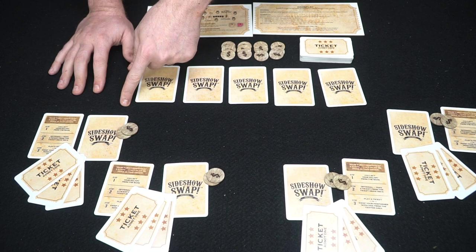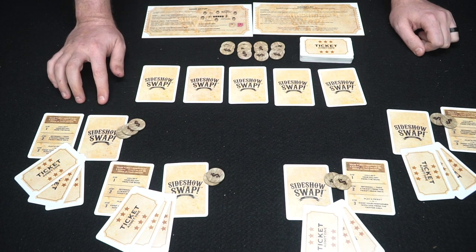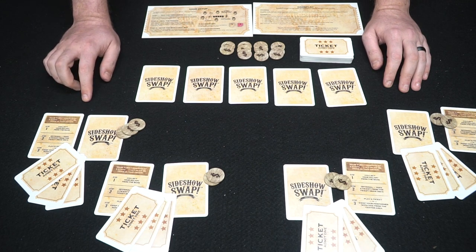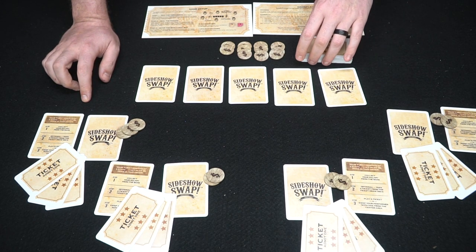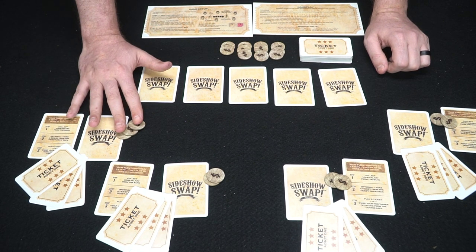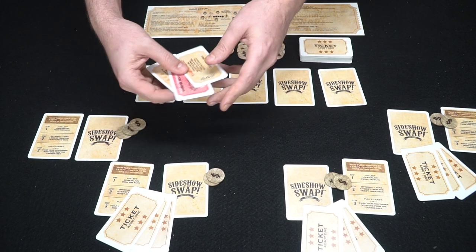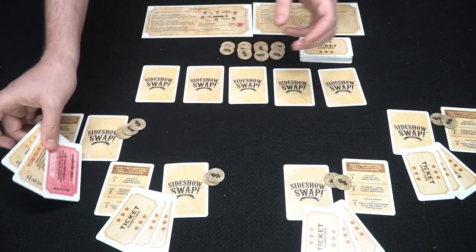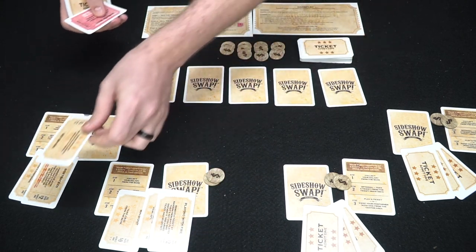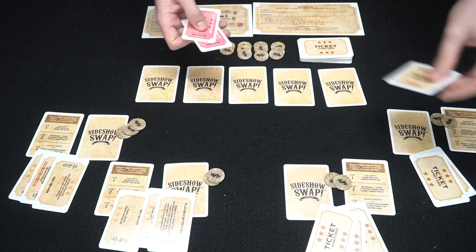You do three things on your turn. First, collect your salary — one dollar. You should always do it; if you forget, you can't do it until your next turn. Optionally, you can take a ticket from the deck. Remember, to end the game you need to run out of cards from your hand. Tickets cost money to play and you can only play one per turn. At the start, if you get any red cards in your hand, put them back and draw a new card — red cards are only used when drawn from the deck during play.